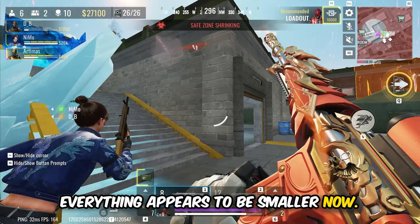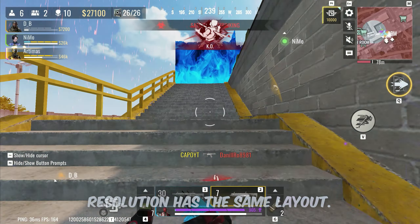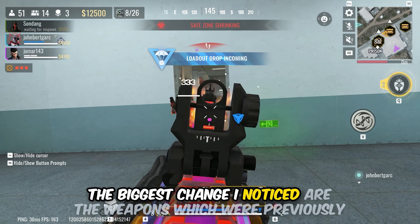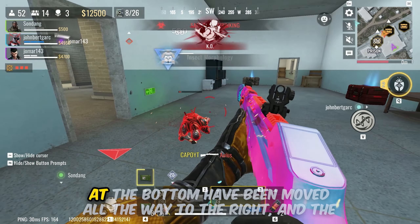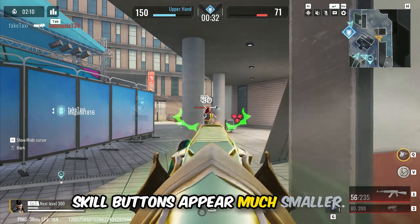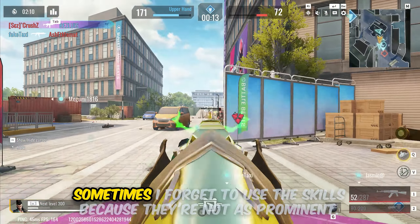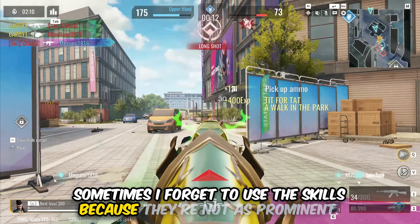Everything appears to be smaller now. Personally, I play on a 2K resolution and I wish the 1080p resolution had the same layout. The biggest change I noticed is that the weapons, which were previously at the bottom, have been moved all the way to the right, and the skill buttons appear much smaller. It takes some time to get used to it. Sometimes I forget to use the skills because they are not as prominent.